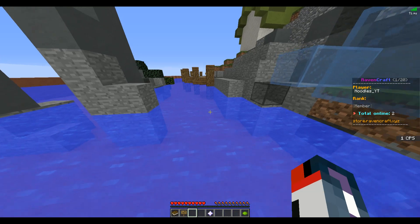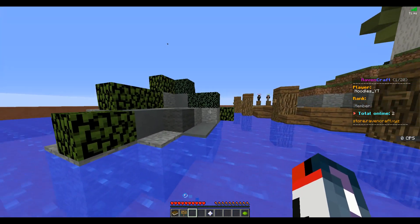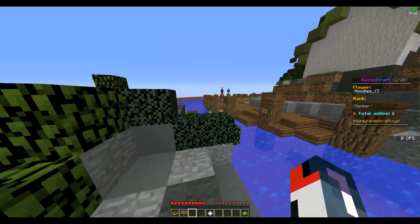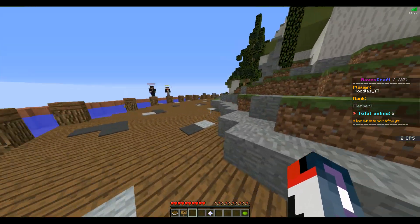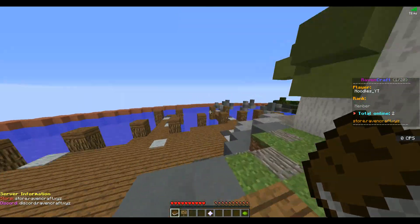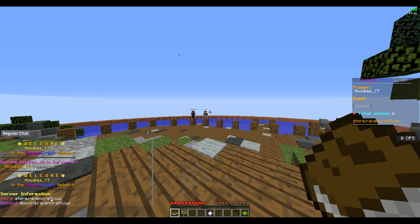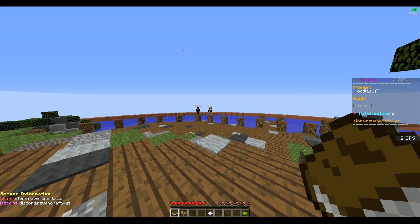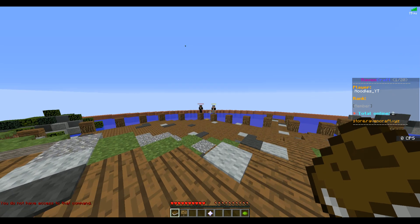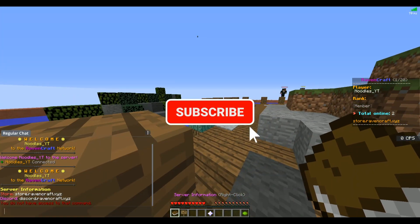Maybe make it so this isn't actual water but instead blue glass with water underneath it, just so players don't fall in and slow down. The server information opens inside the chat message, which is fine, but I'd recommend putting server links there so it sends the links directly, and then have server information as something like /help, which either sends a message or opens a GUI.